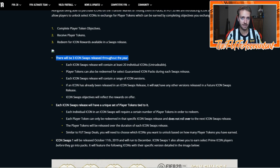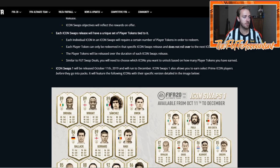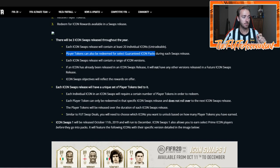There will be three icon swap sets released throughout the year. Each icon swap contains at least 20 individual icons, and there are 89 icons individually. Player tokens can be redeemed for select guaranteed icon packs during each swap release as well. This is icon swap set one, which runs from October 11th through December — presumably until the time frame when they put out the second set of icon swaps and prime icons move into packs.